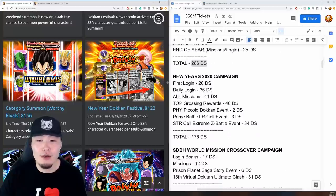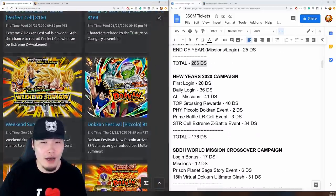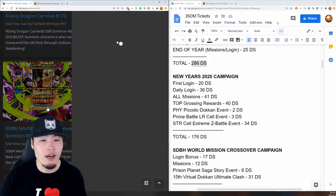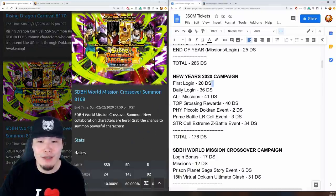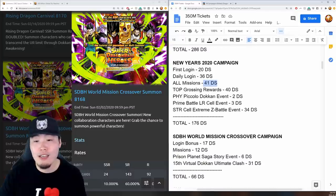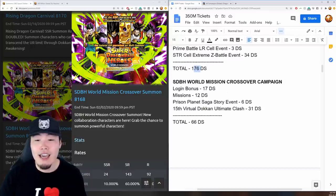Then came the New Year's campaign, which brought the Piccolo banner and the Dragon Ball Heroes World Mission crossover. For the Piccolo stuff: 20 stones for first login, 36 for daily logins, 41 from all missions, 40 for top grossing rewards, 2 from the Piccolo event, 3 from the Prime Battle LR Cell event, and 34 from the STR Cell Extreme Z Battle — totaling 176 stones. For the Dragon Ball Heroes crossover: 17 for login, 12 for missions, 6 from the Prism Planet Saga story event, and 31 from a new Virtual Dokkan Ultimate Clash — totaling 66 stones.